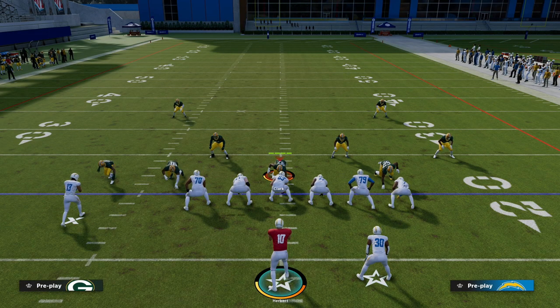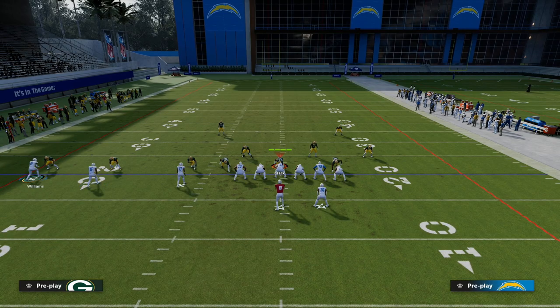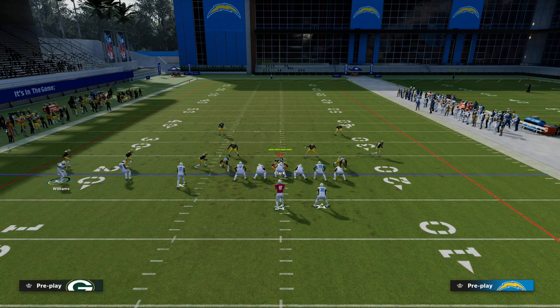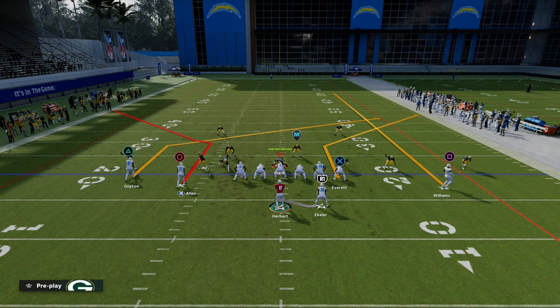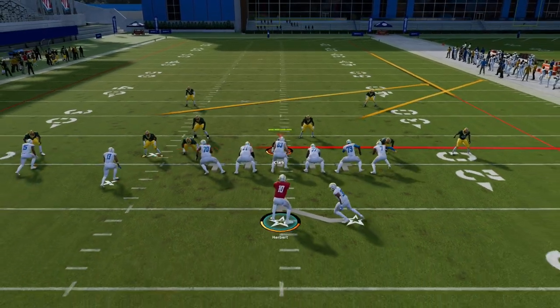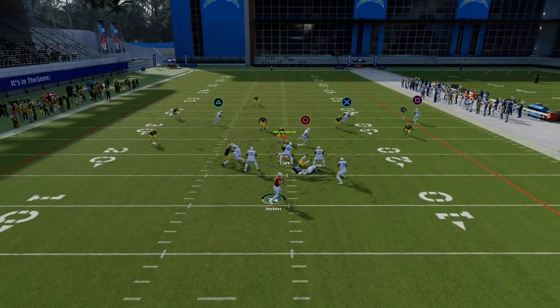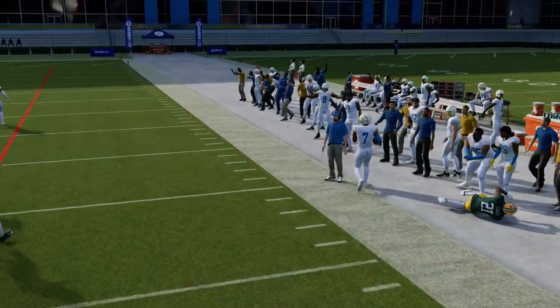There are so many different ways to run this play. I gave you just a couple of setups here in this video — in the ebook, we talk even more about it. Another thing you could do is a simple flood concept to the right side, flooding the zones to the right with a tight end. It's just such a versatile play, and there's so much you can do with it.